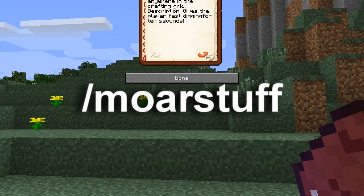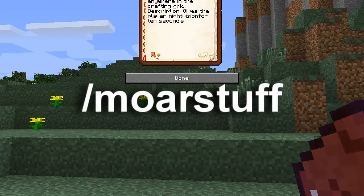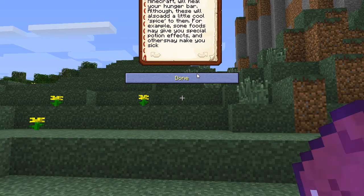To get the actual crafting book, all you have to do is type slash more stuff and you get the crafting book, which will explain all the crafting recipes.